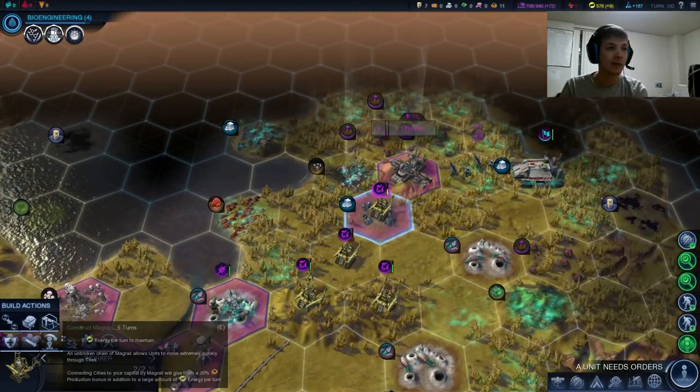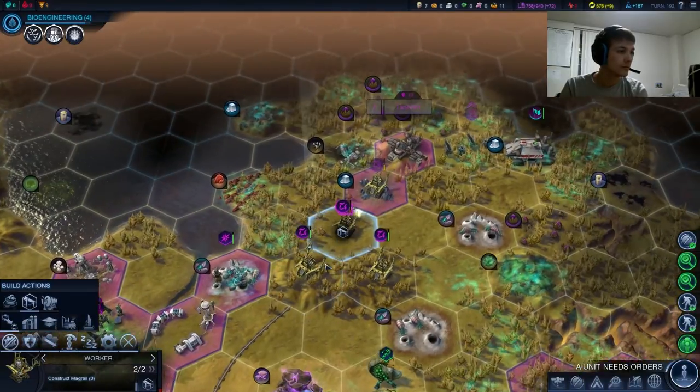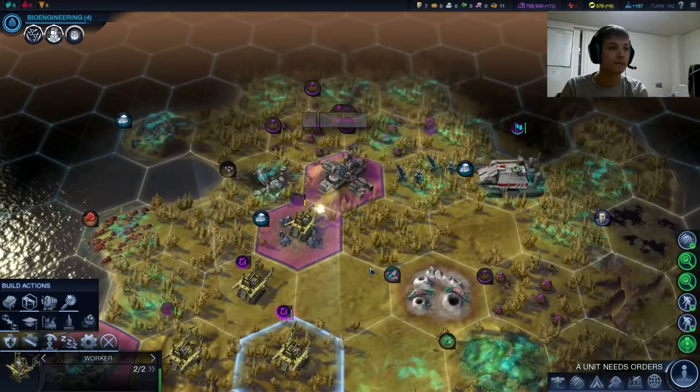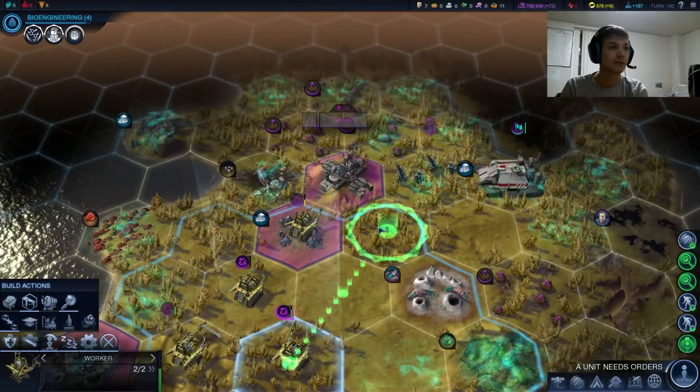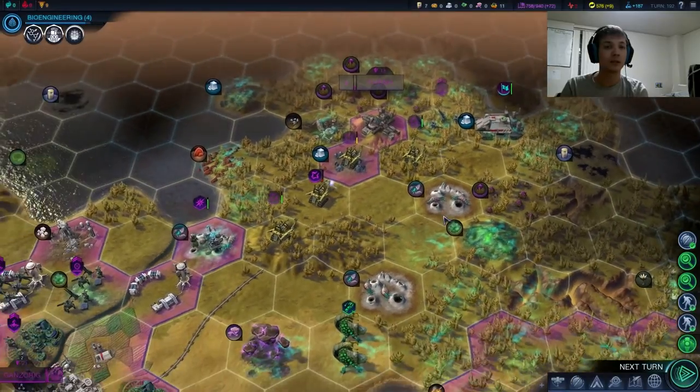Let's begin that Magrail. We do have to clear the rest of this Miasma out. I don't know if this colonist is going to move anywhere.